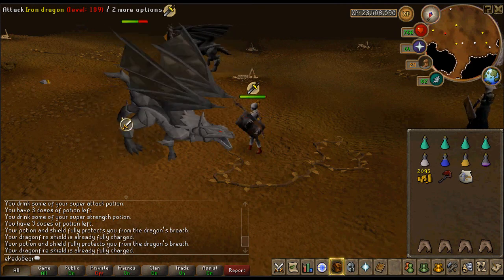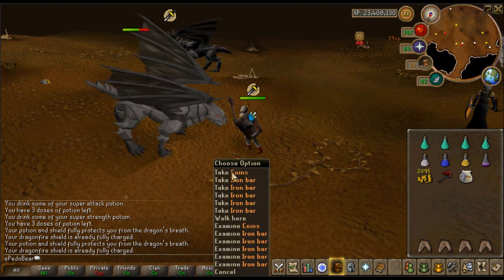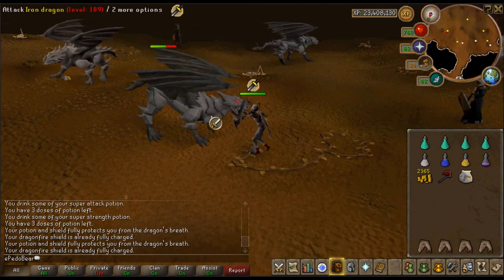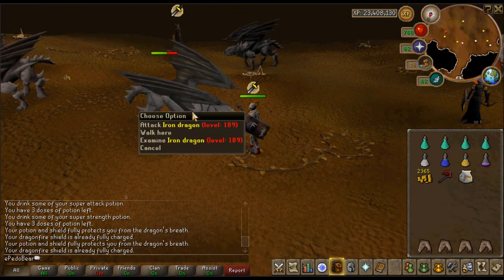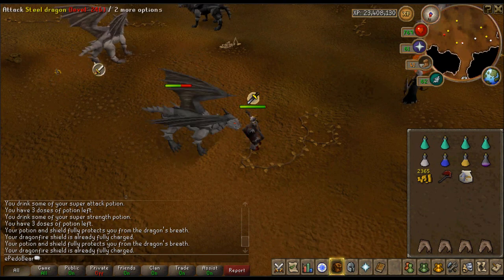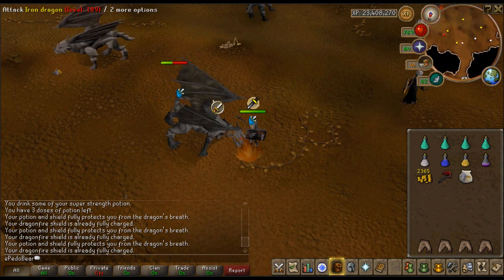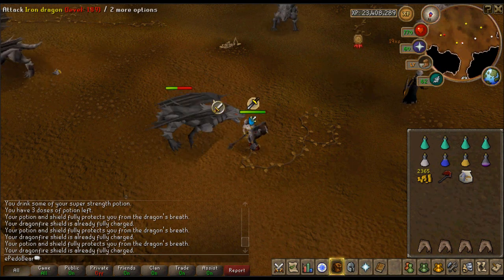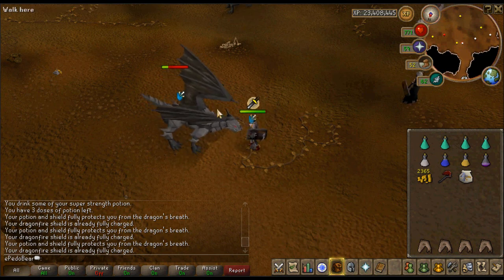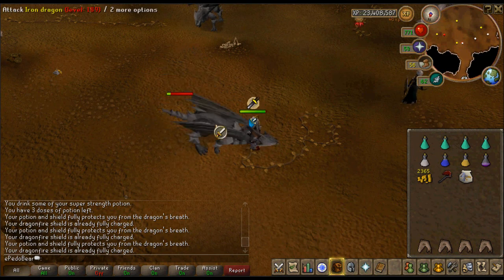I'm not taking any damage because I have the DFS and an anti-fire pot. You come here, select Iron Dragons, and be careful because steel dragons are aggressive so you might get attacked by them. These dragons are also something people like to camp — bring a pack yak and camp them for a long time, get full inventories, teleport out, teleport back.